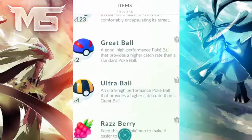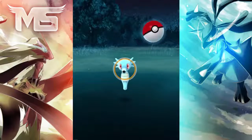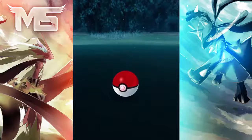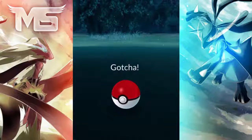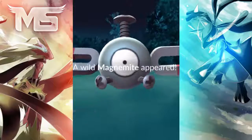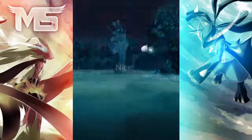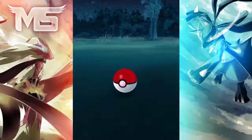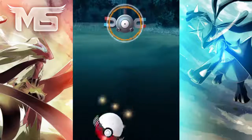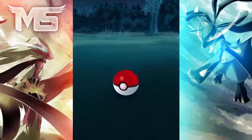The XP you get from evolving low-level Pokemon compared to high-CP Pokemon is actually identical. To go through the XP you can gain per action: capturing a Pokemon gives 100 XP, plus 10 extra XP for a nice throw and 10 XP for a curveball. Hatching a two-kilometer egg gives 200 XP, a five-kilometer egg gives 500 XP, and a ten-kilometer egg gives 1000 XP. Evolving a Pokemon gives 500 XP, as does registering a new Pokemon in your Pokedex. So if you use a lucky egg and evolve around 20 Pokemon, you can get roughly 10,000 XP very quickly.